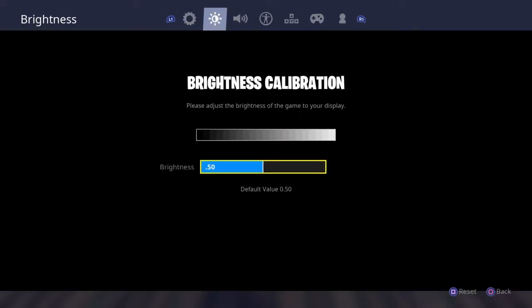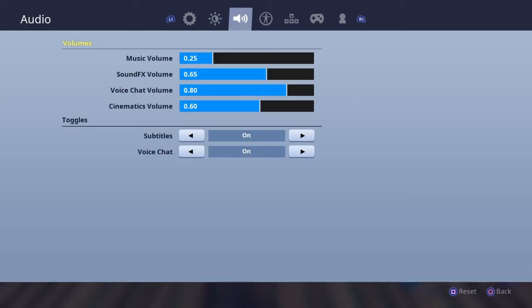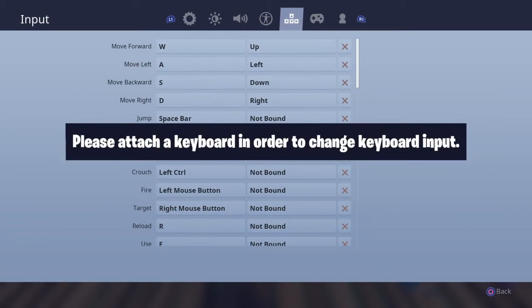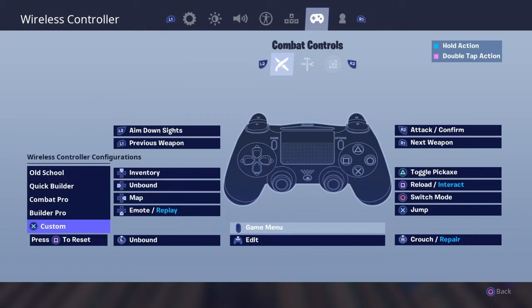Brightness is just default. Music volume is 425 — not sure why it's at that. Colorblind mode is off. Then we come to the key binds — I play on custom.